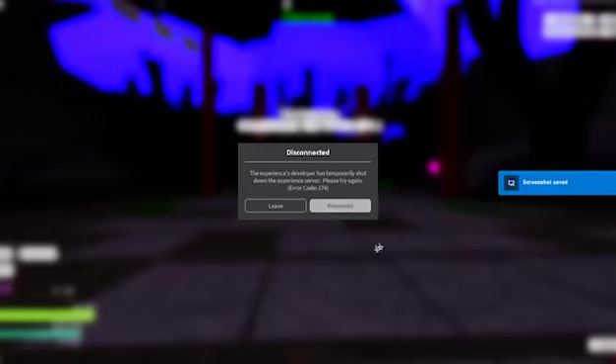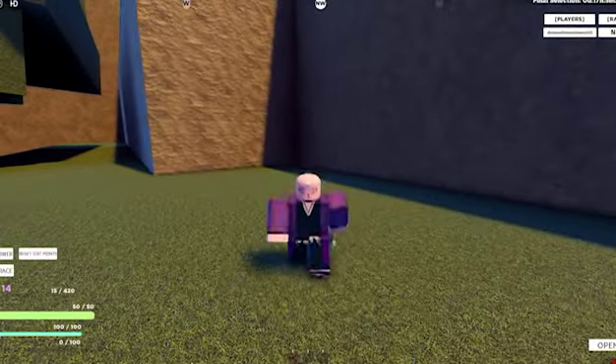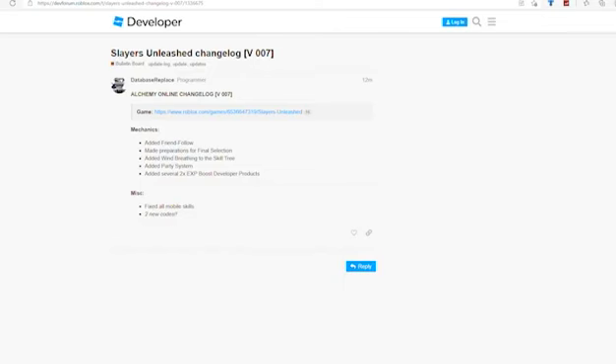That was weird, I got kicked out, but they actually made something called Slayers Unleash Changelog Version 007. As you can see right here on the title, they added friend follow, made participations for final selection — which we just saw — and added wind breathing, which we're going to check out right now.